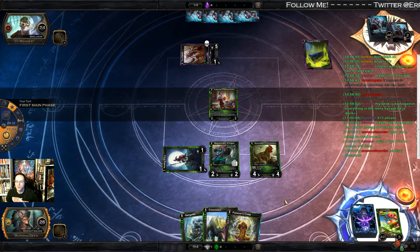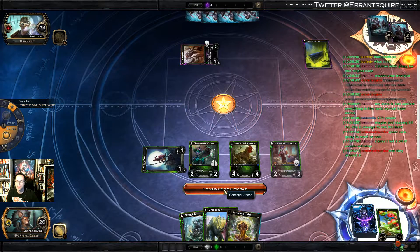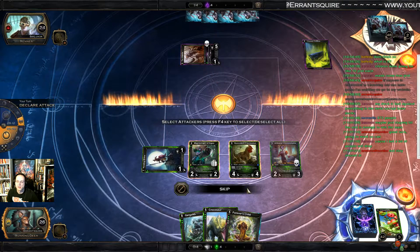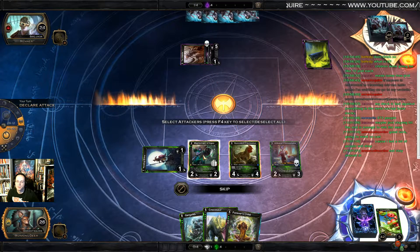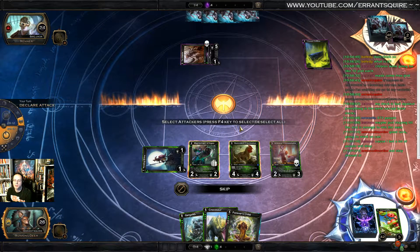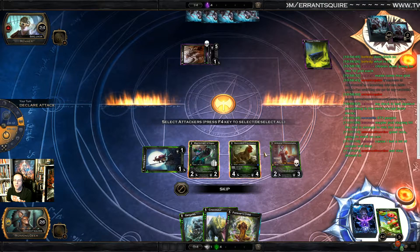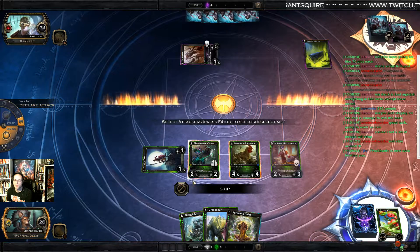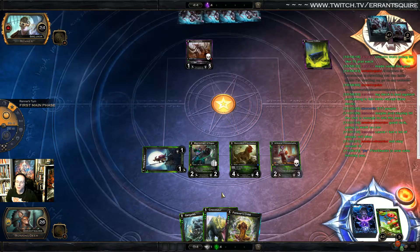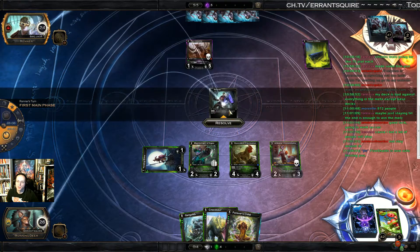I definitely want to play cheesmith here to start making stuff. I'll throw cluckadon in front of him. He can kill one guy — if he kills cluckadon then I can kill him. If I double block with cluckadon and cheesmith, I don't attack because I gang block his guy to kill him on the attack, since he can only kill one of them unless he has a kill spell.